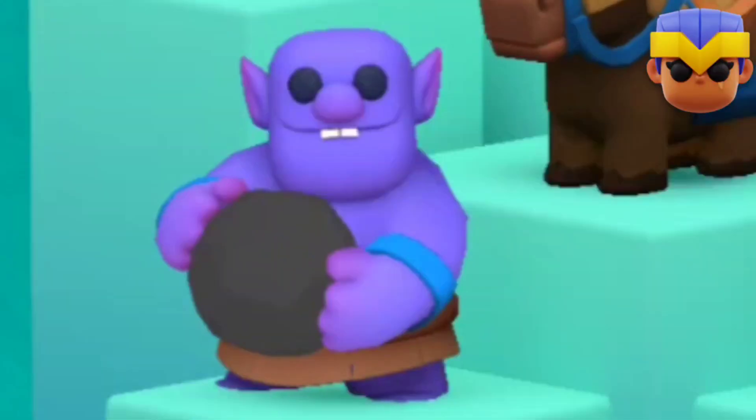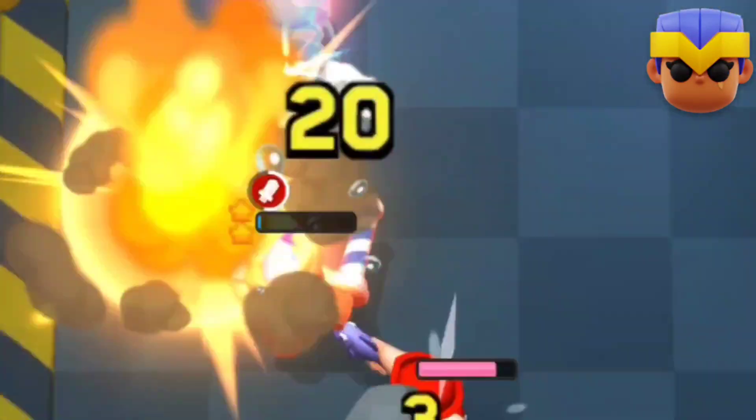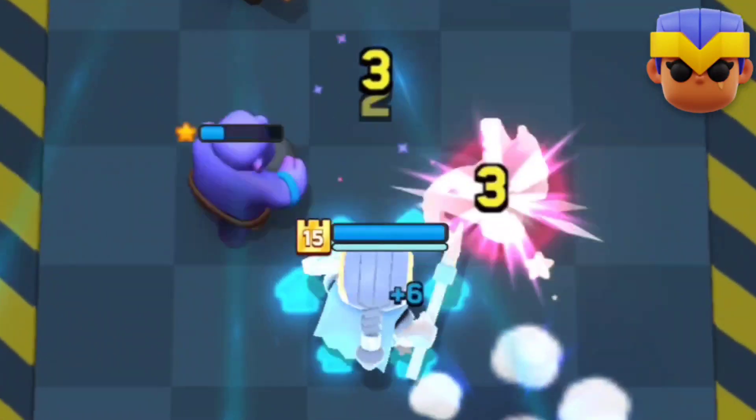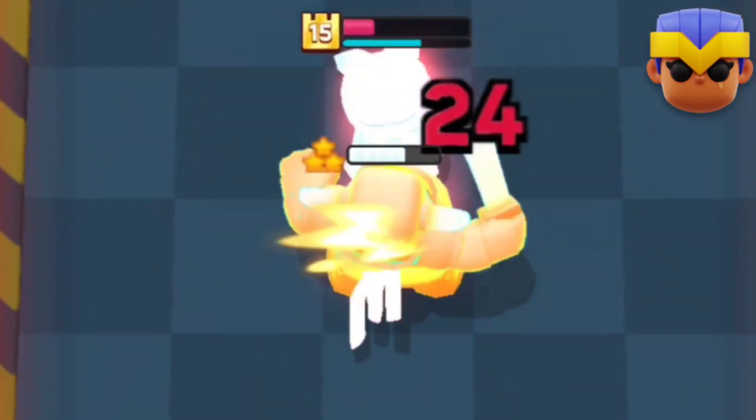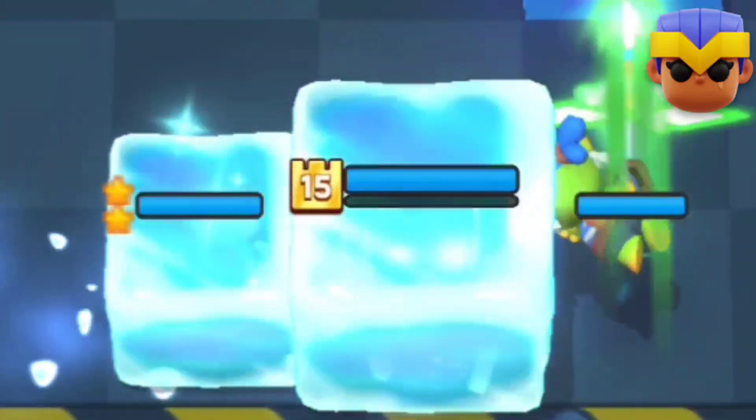For the Royal Champion deck we have the Bowler, Spare Goblin, and the Prince. These 3 Clash abilities create a lot of pressure on your opponent and the Royal Champion can easily recharge her super. Then we have the Pekka who is a great mini overall and can do well against the Bandit, and finally the Ice Wizard is just the Ice Wizard.